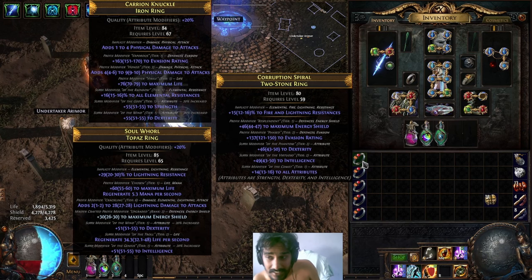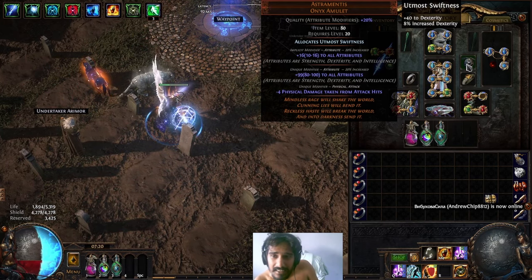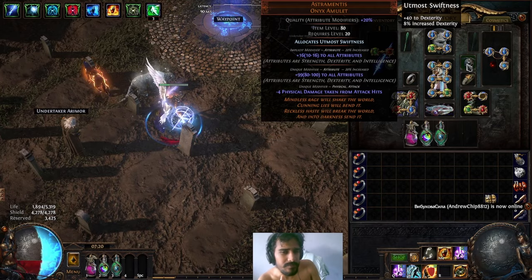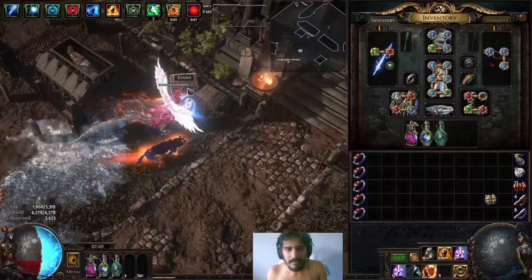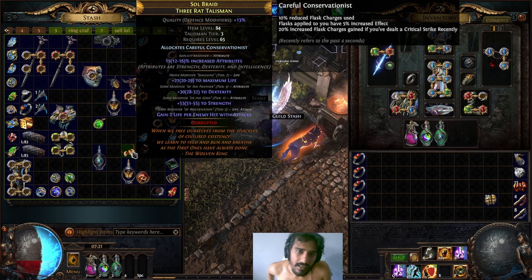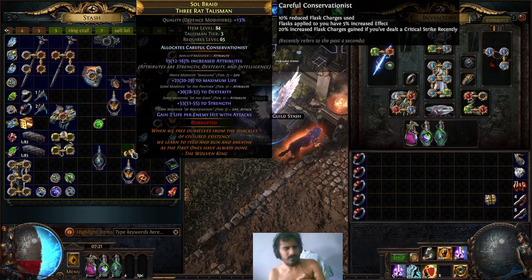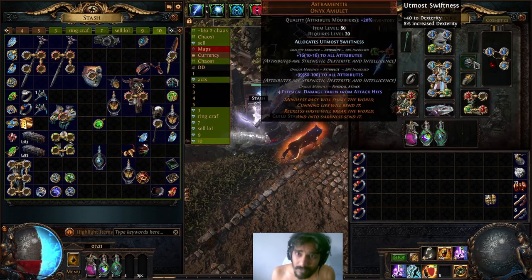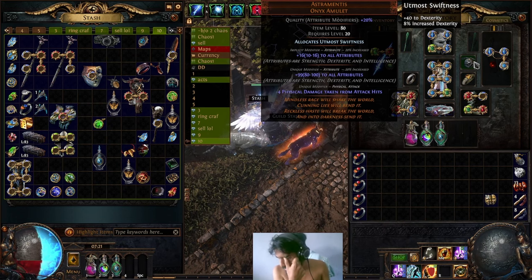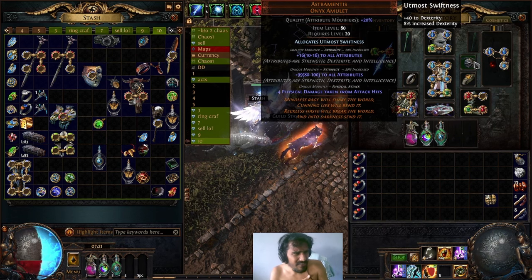I want to craft a triple T1 attribute amulet — crafting about 22 of them to gamble and try to get a Rat's Nest, where you get the implicit 16% increased effect. If you get triple T1 with T1 life and T1 intelligence, that would be technically better than the Ashements but not better than a Greatwolf. A Greatwolf can get up to about 40% increased, which is insane, but those are like 20-plus divines.